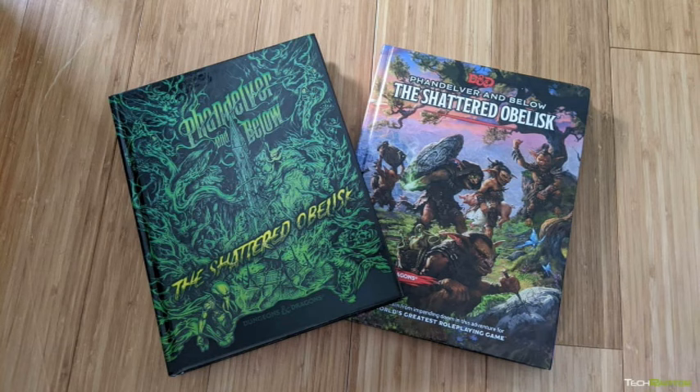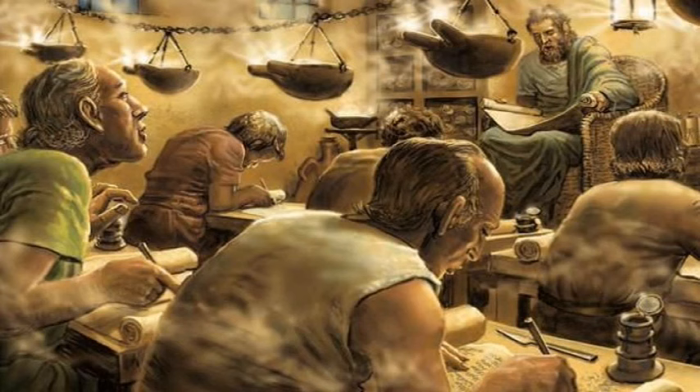Fandelver and Below the Shattered Obelisk was released about two weeks ago from the recording of this video. It's 224 pages long, the same length as the Mystara Player's Guide. Amanda Hammond is the lead designer. I looked for the credits to see who originally wrote The Lost Mine of Fandelver, and it was Richard Baker and Chris Perkins. Baker was fired from WotC in 2011, and Fandelver came out in 2014, so 5th edition had been in the works long before the D&D Next titles were released.